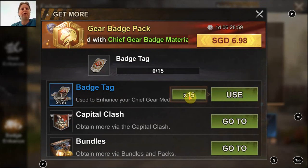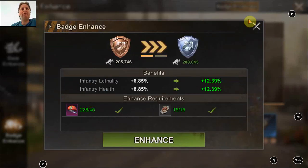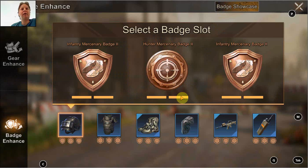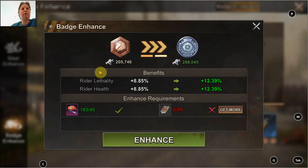It's always good to participate in the Capital Clash — do some rallies, get the point rewards, and do well on ranking. Both will give you the ingredients for the batches, and that is definitely going to be quite useful in improving your account.